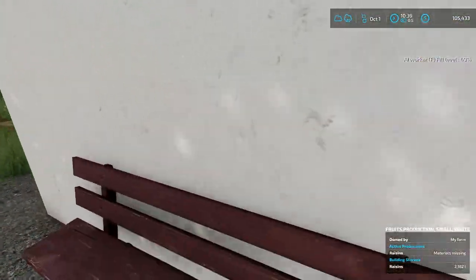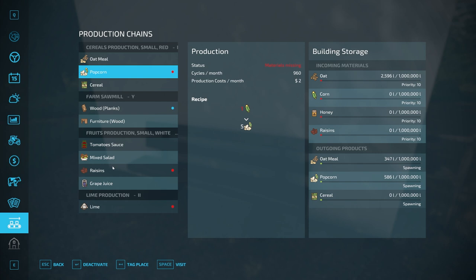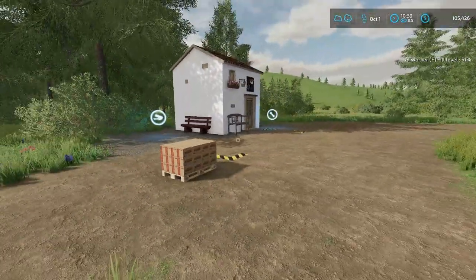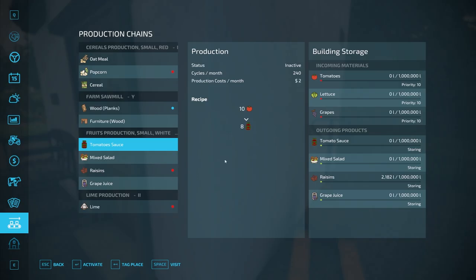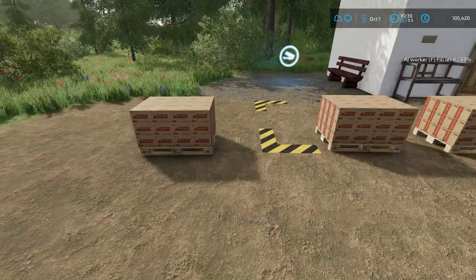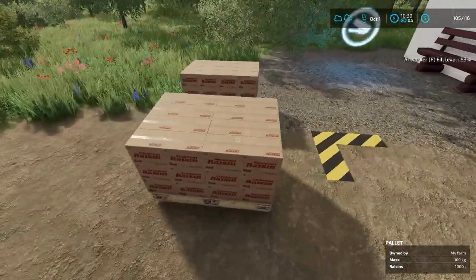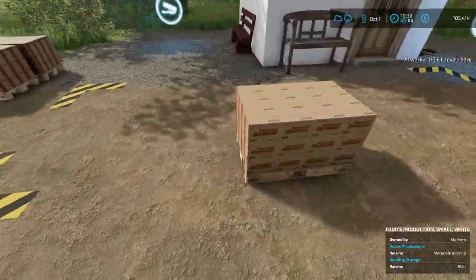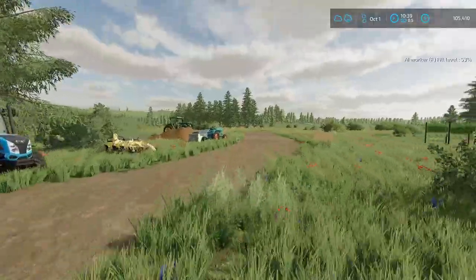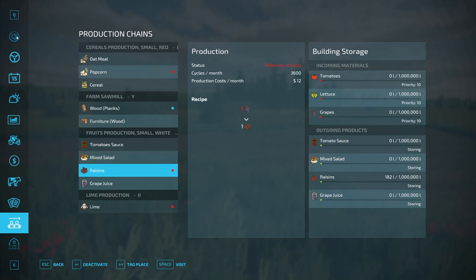We have about 2,100 liters of raisins in storage. They should be spawning out — we need to click to spawn pallets. That got them going. We need a lot more grapes because we need to deliver 12,500 liters to our cereal contract, and I'd like to start making our own cereal. We're probably going to start making our own cereal first because that'll make us more money. That contract doesn't have a strict timeline, and we are working toward it.